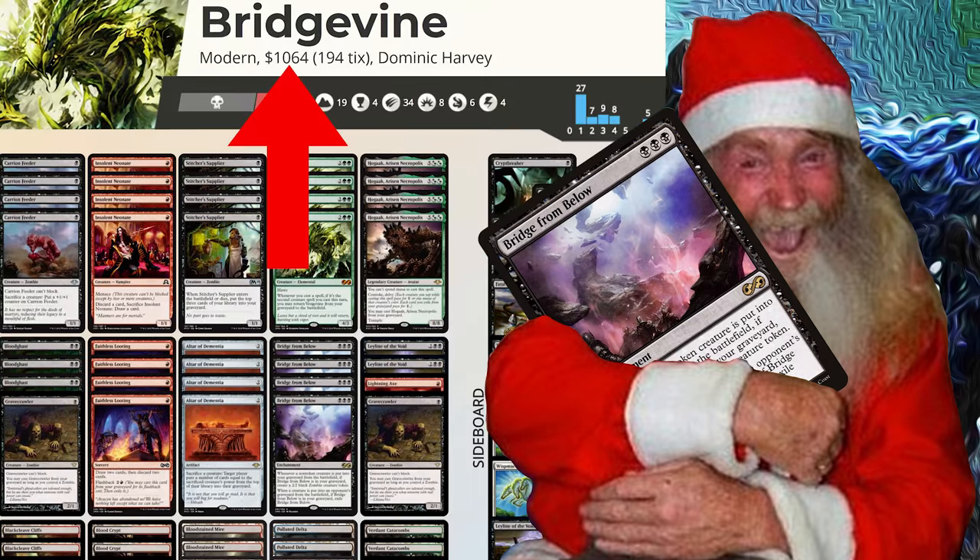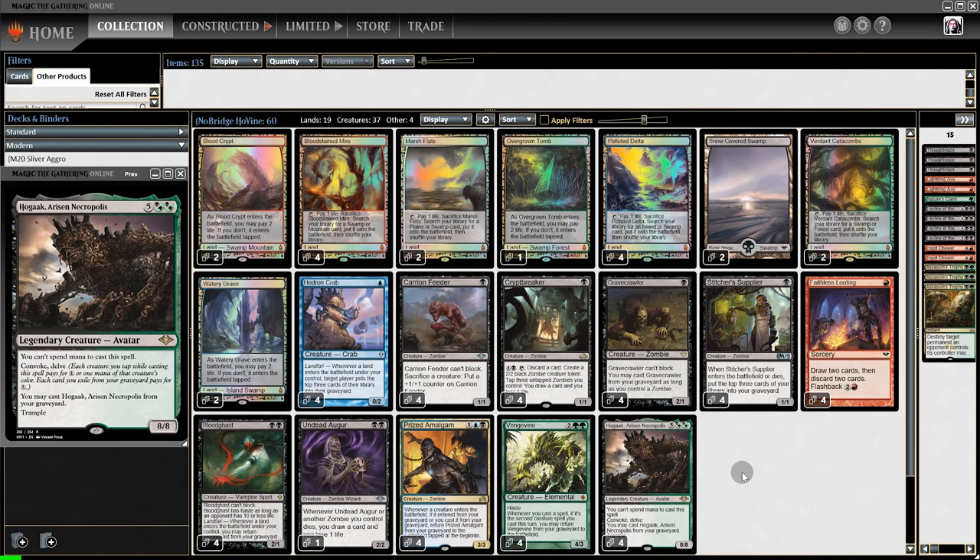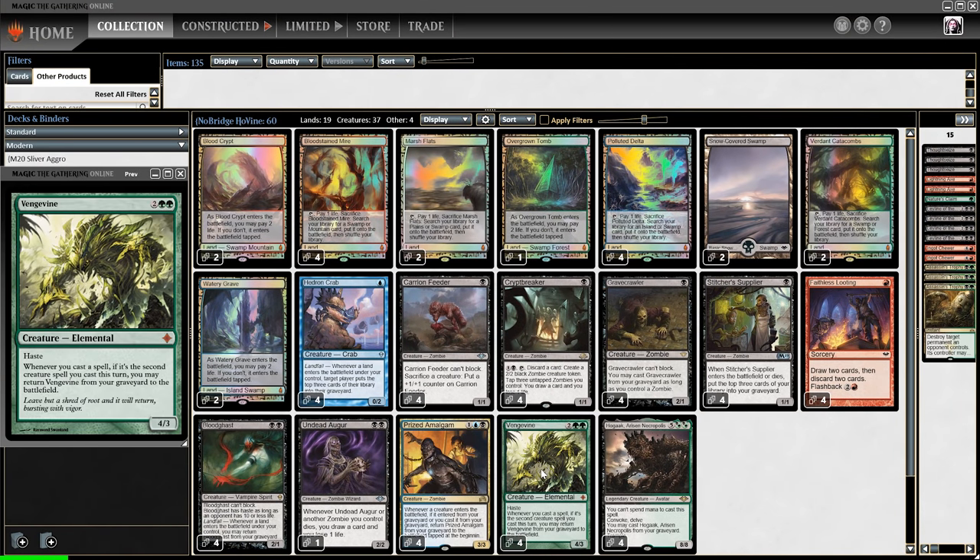Bridge Vine is now with Hogaak, and for all the players that recently bought Bridge Vine decks, the question is: have they been left behind or is there still hope? That's what we're going to find out with this Hogaak Vine deck. It has many of the key cards that Bridge Vine has — the big Hogaak, Vengevine.